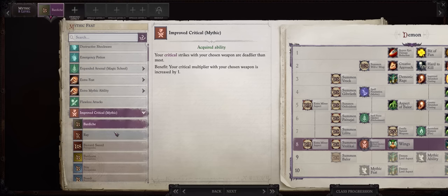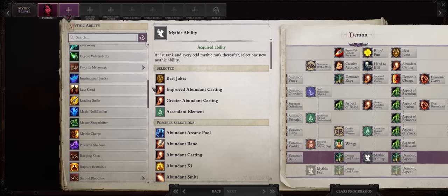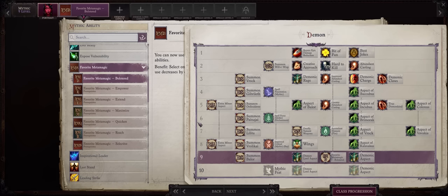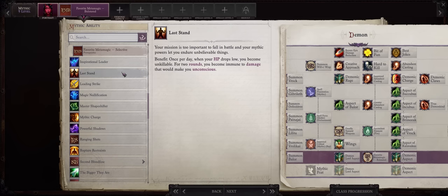I'll be going with Mythic Critical and Ray. As for Mythic Level 9, my preferred pick is Favored Metamagic and Bolstered — at this point your Hellfire Rays are already doing maximum damage at last. With access to free Bolster, you can have Bolstered Hellfire Rays on every spell slot. You can also pick Last Stand if you want, but as a ranged spellcaster we aren't really going to be getting hit.